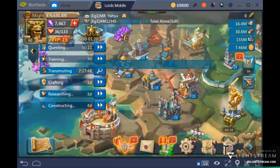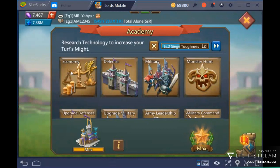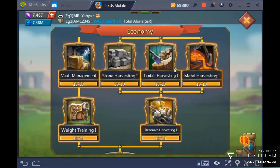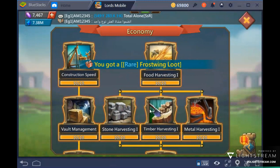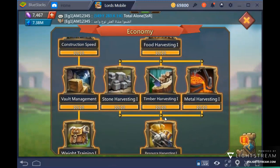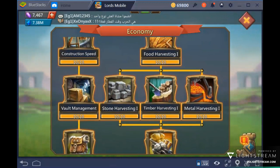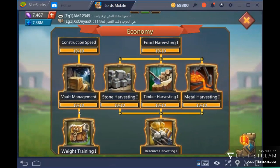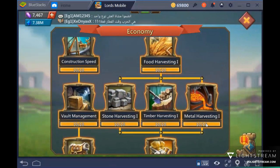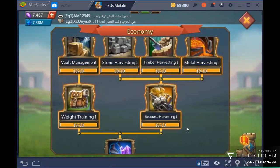Research is your number one foundation. If you are free-to-play — whether starting out or somewhere in the middle — it's a good idea to get your economy research as high as possible. Focus on construction, food harvesting, and vault management. Get all of those up as high as you can in the economy tree.